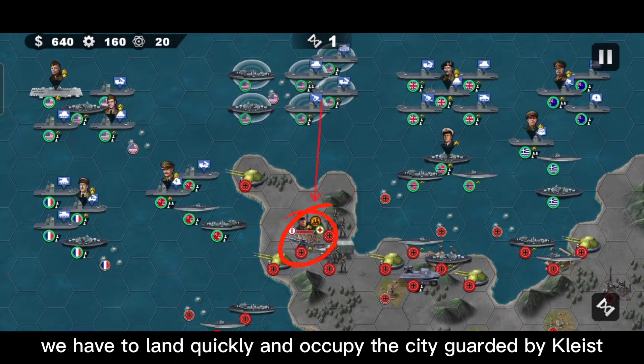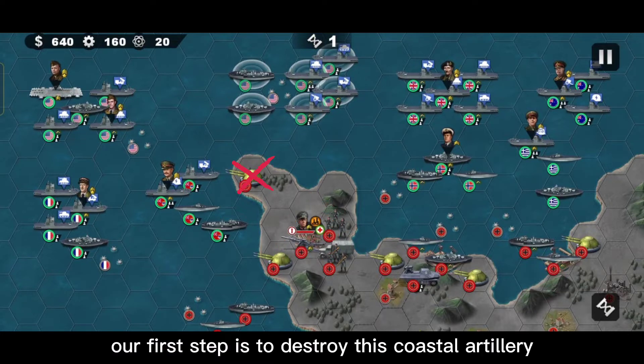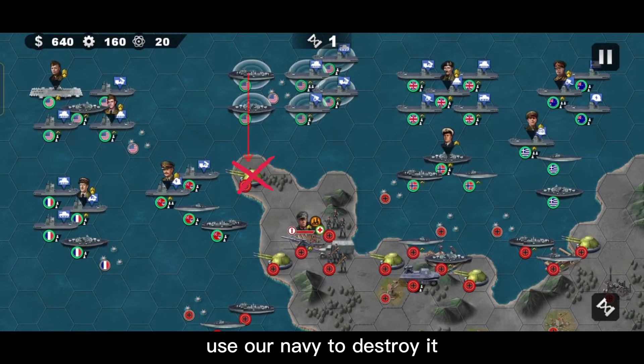We have to land quickly and occupy the city guarded by Kleist. Our first step is to destroy the coastal artillery — use our navy to destroy it.